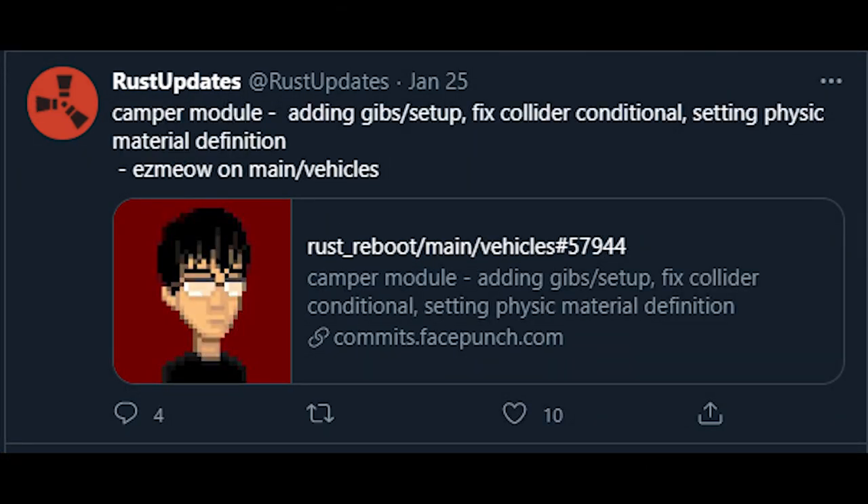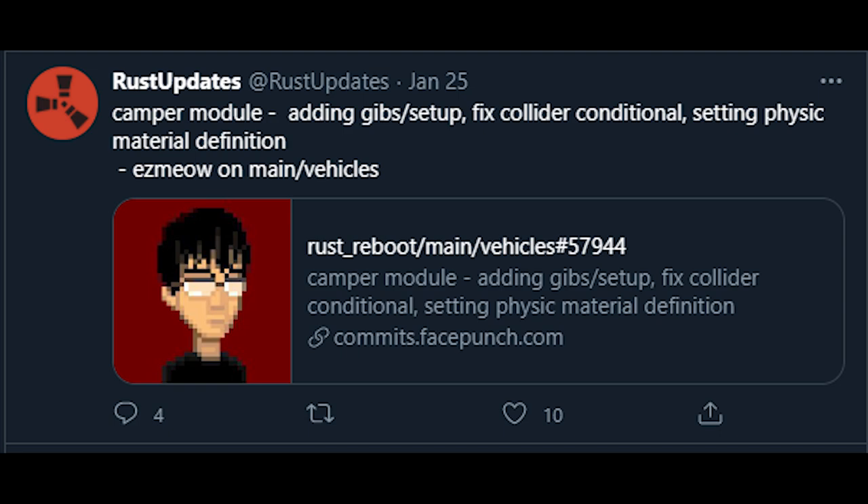There is a new potential vehicle piece: the camper module. There have been other commits for things like vans and sedans, but those say HDRP or environment, which I think are just new world models. This one says module on it, just like all other car parts, so it looks like we're getting some kind of camper we can put on cars. Will it be a spawn point? Can you live out of it? We'll just have to see.